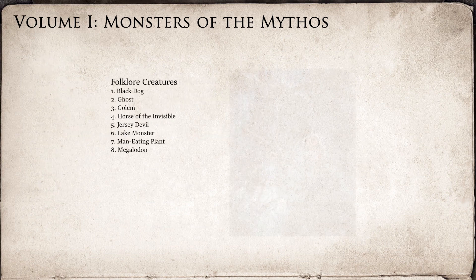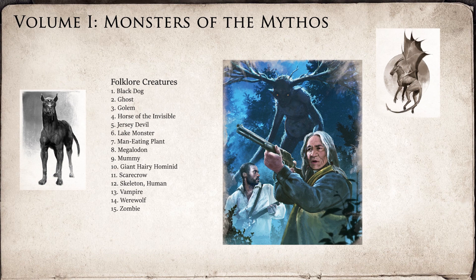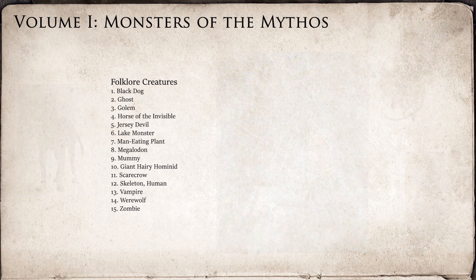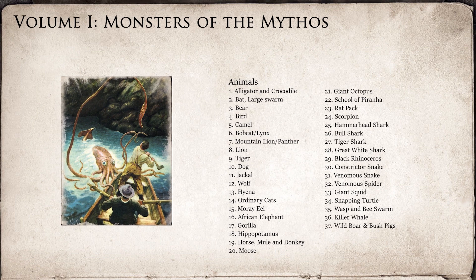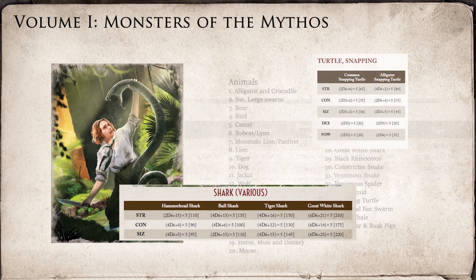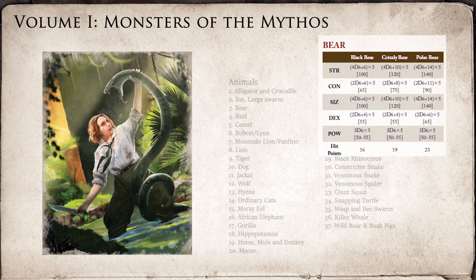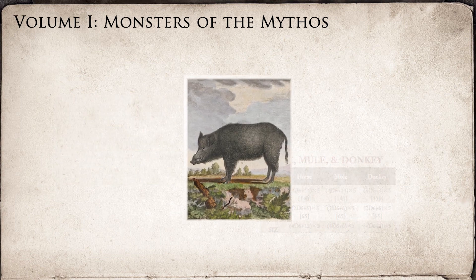Somewhat oddly, there is a section with 15 creatures from folklore, none of which are Mythos creatures. To be fair, they could all fit into a Call of Cthulhu investigation, and it's nice to have the 70 stat blocks for them. Maybe less helpful, but at least worth a chuckle, is the 37 or so regular animals that have been statted at the end of the book. I'm at a loss to justify why there are stats for every conceivable subtype of predatory cat, and four different species of shark, and a snapping turtle. Maybe regular animals serve as a good warm-up encounter for investigators who are spoiling for a fight but aren't ready for the big Mythos beastie yet. You can throw some birds and moose at them.